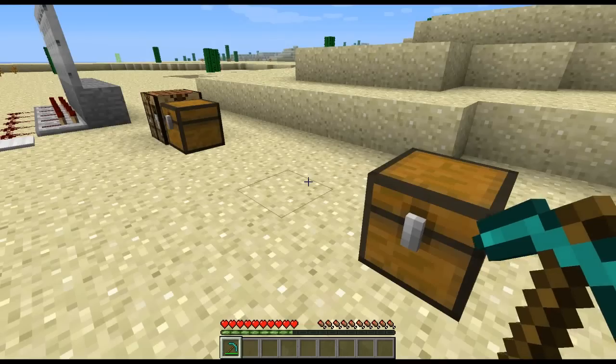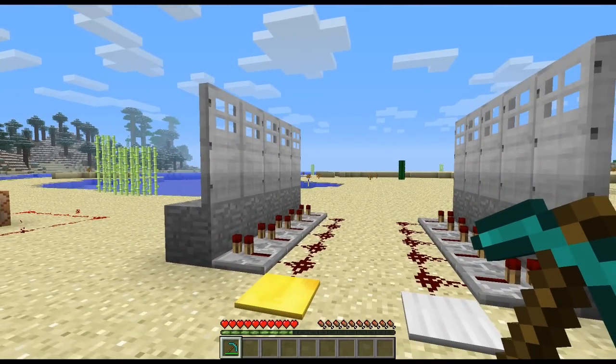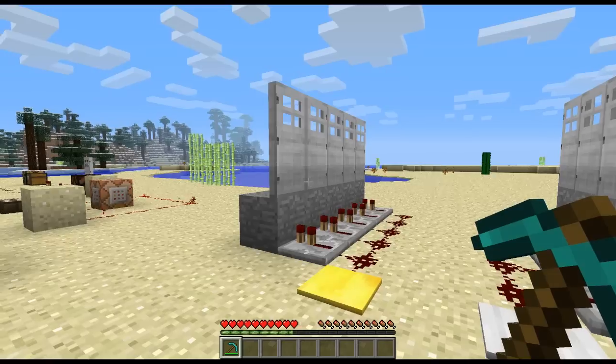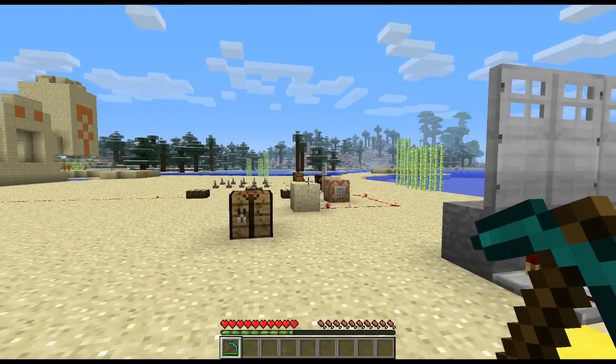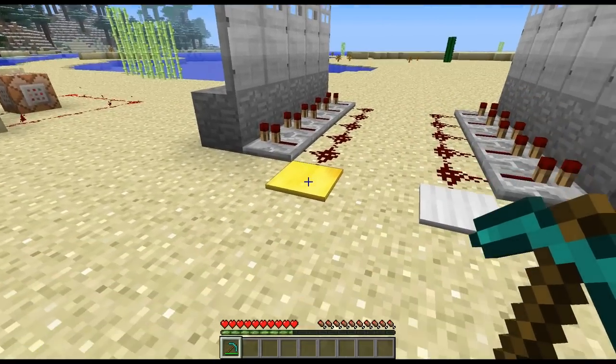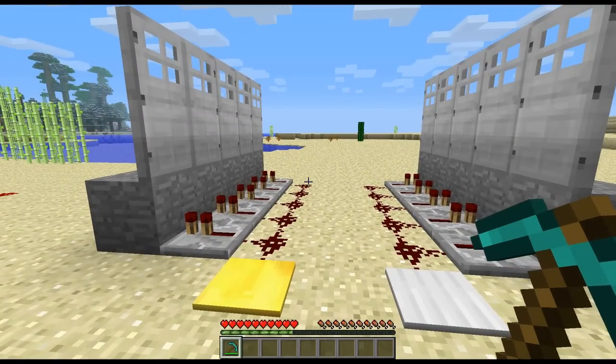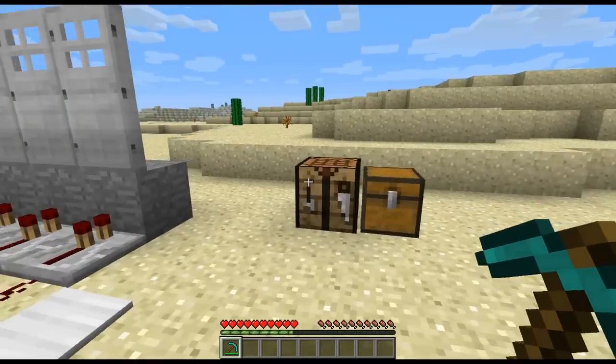Now let's get into the first new redstone-related object. Something to keep in mind is that a lot of these new items that relate to redstone work not based on the principle of on or off, but actually on signal strength and how far your signal is traveling out. So it's a little more fine-tuned than just whether it's on or off.